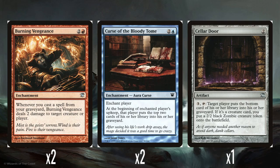A single Cellar Door — 2 mana artifact, pay 3 and tap: target player puts the bottom card of their library into their graveyard. If it's a creature card, you make a 2/2 zombie. It's multi-purpose — you can use it on yourself to fill your graveyard, or on your opponent since removing the bottom card usually doesn't matter. If you hit a flashback card it's all upside. A little expensive at 3 to activate, but it's a fun effect.